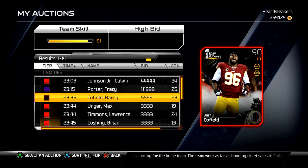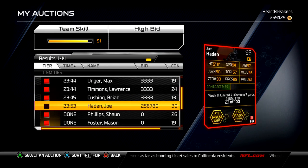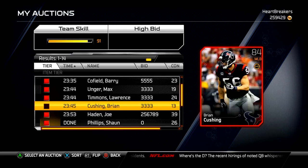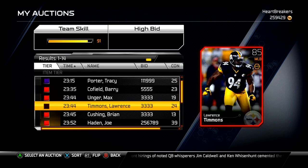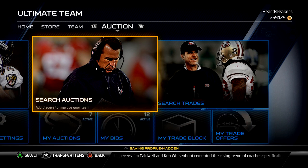Calvin Johnson, Tracy Porter, Cofield, Unger, Timmons, Cushing — and that's a 23 out of 100. Joe Hayden I have up for $300,000. I'm not in a huge hurry to sell it, so I'm going to ask for a lot, because he may come back to my team at any point. But I do want to sell him because I do need a couple of things.